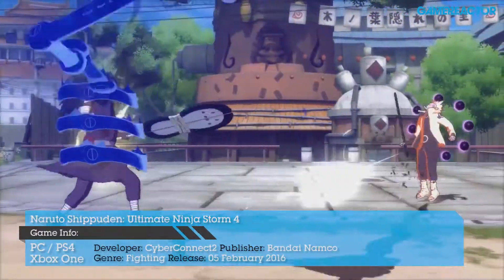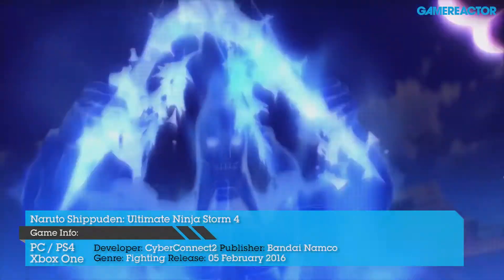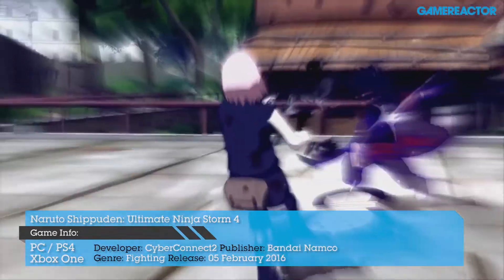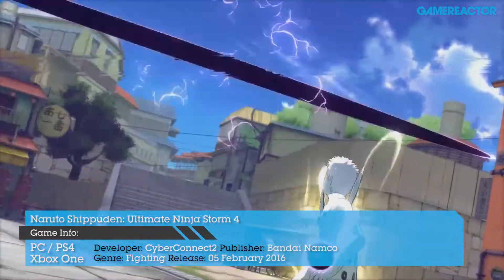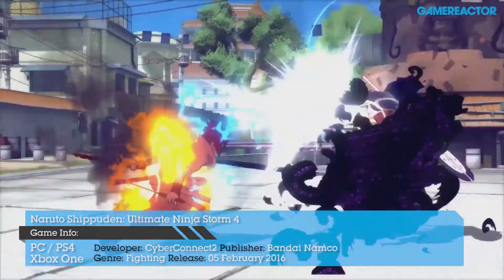First up, Bandai Namco are launching Naruto Shippuden on current gen consoles for the first time when Ultimate Ninja Storm 4 brings with it a fully stocked roster of characters drawn from the popular anime. This fighter will be covering much of the missing final storyline, so who knows where the franchise might go afterwards.